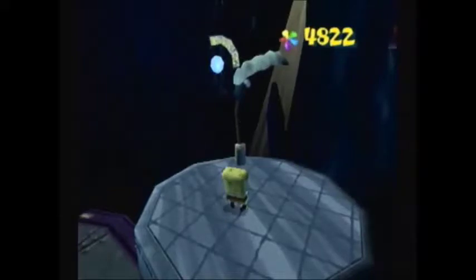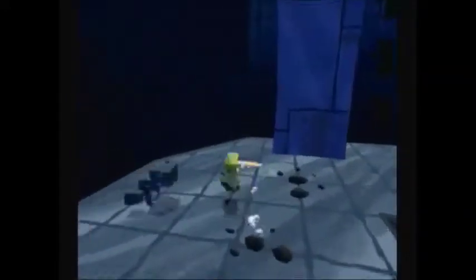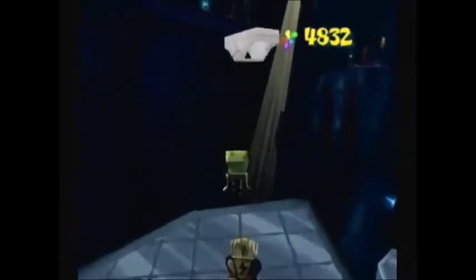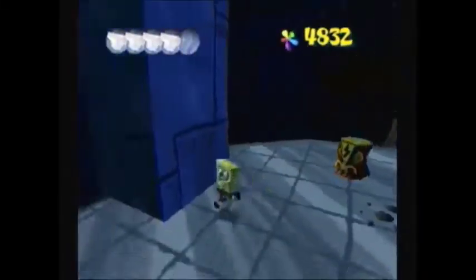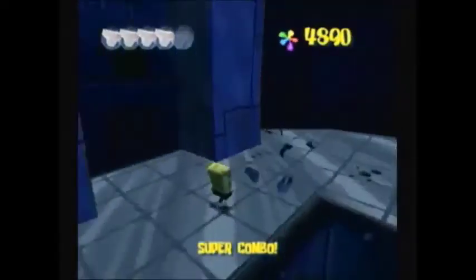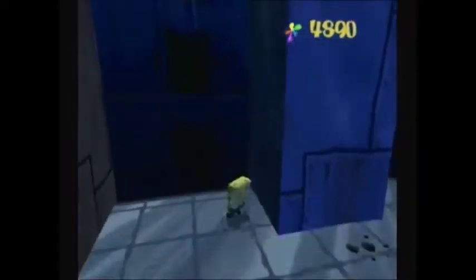Here we have a bus stop in case you're Patrick and need to switch, but we're already Spongebob so now we can use the wall jump. Take care of this robot up here and blow up this thunder tiki. Now the wall jump is activated so we can continue going up.